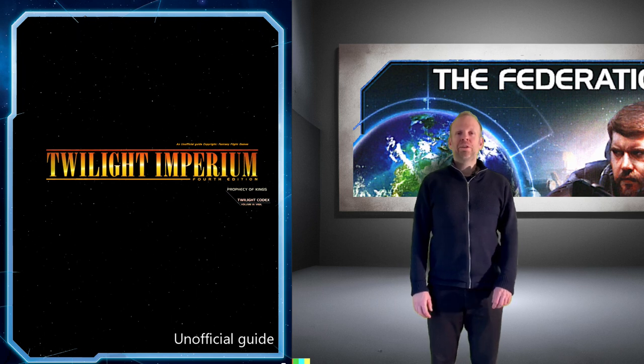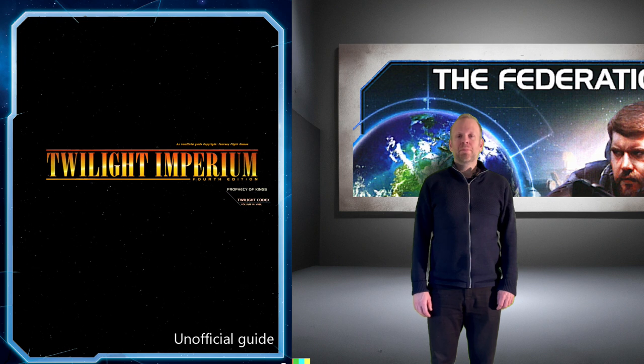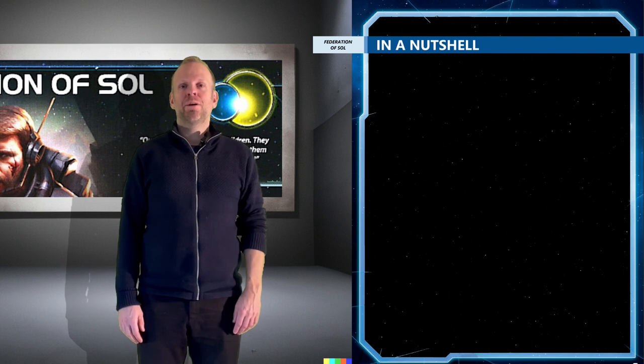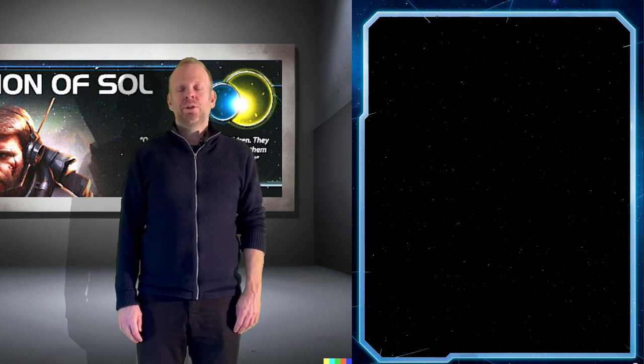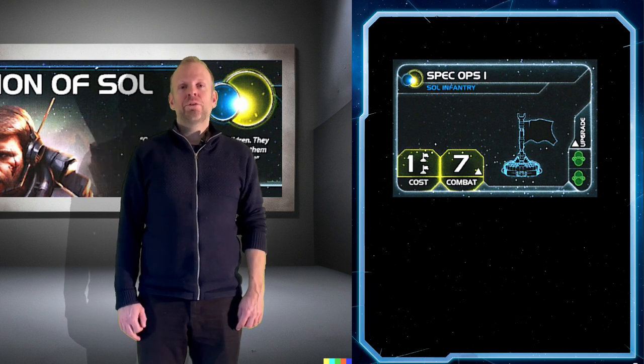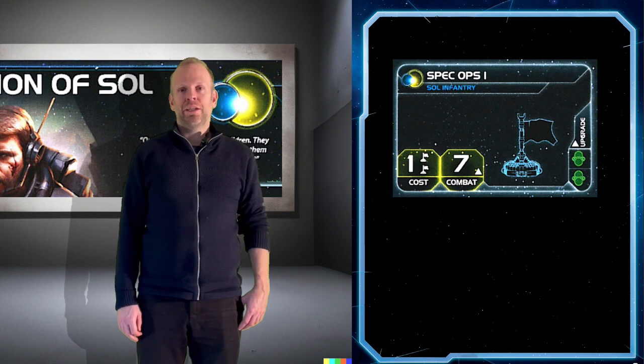So you want to increase your chances of winning your next game of Twilight Imperium, and I assume you're going to play as the Federation of Sol. The Federation of Sol is an awesome faction to play when it comes to ground combat, since you have a unit upgrade called the Spec Ops 2. They hit on a 7 instead of an 8, making you so much stronger than all the other infantry in the game.